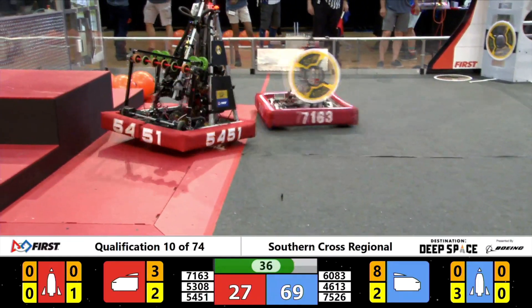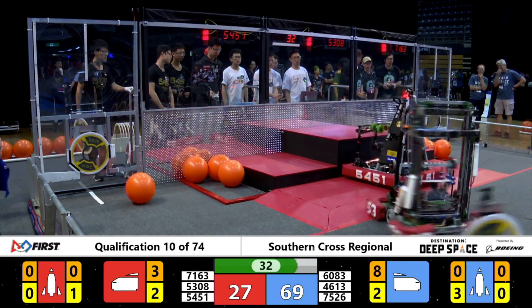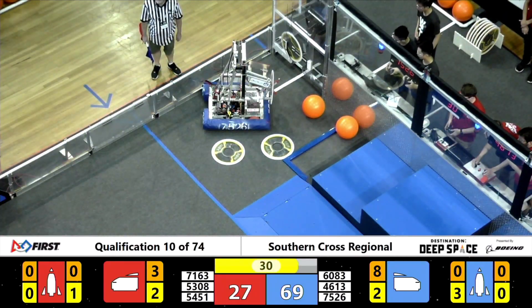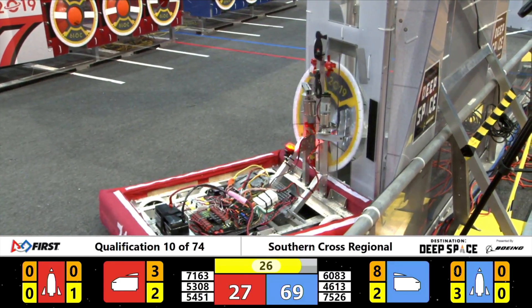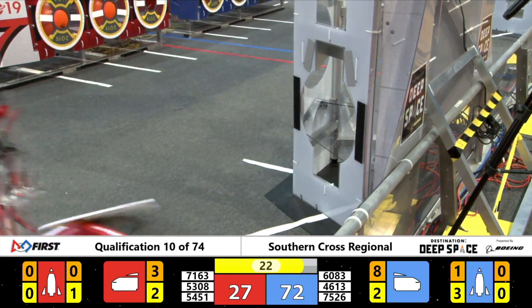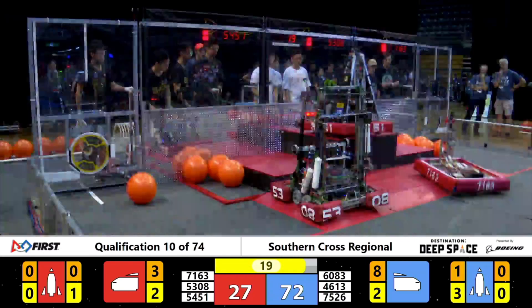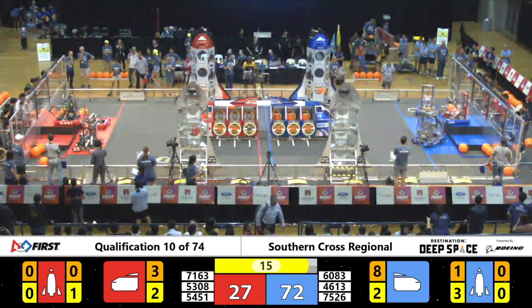Red Alliance coming back, trying to get some last-minute points here to catch up. 54.51, Supernova — looks like they're getting ready to climb. We're down to the final 30 seconds. Barker score another cargo into that rocket ship for three points. 54.51, Supernova, climbing up to the top of the hatch. Barker have climbed up as well.